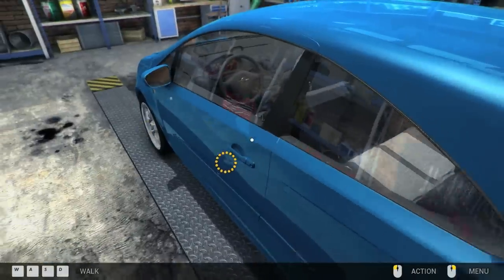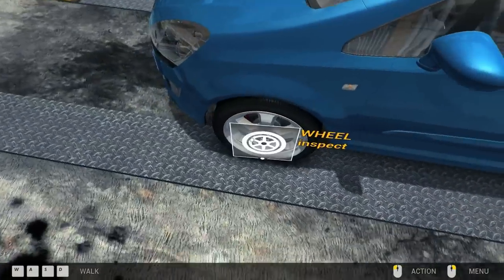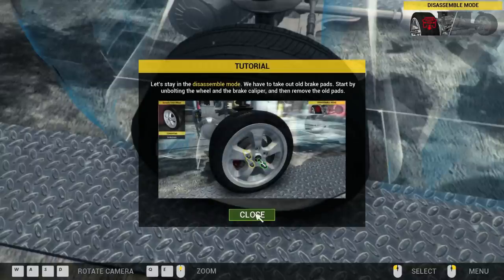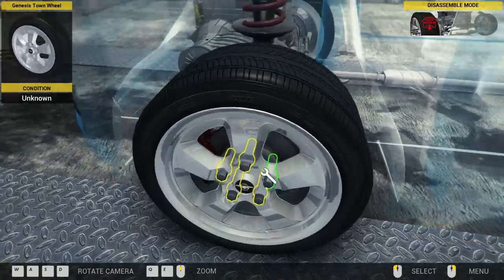Here's our car. You can perform three main actions in mechanic mode: disassembling parts, assembling parts, and examining parts conditions. Icons in the top right corner will tell you which action is active. To switch between actions, open the quick menu by right-clicking the mouse and choose another one. Let's stay in disassemble mode — we have to take out old brake pads.